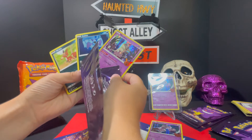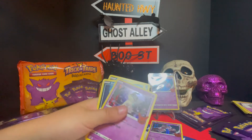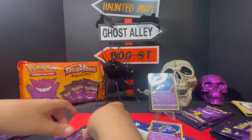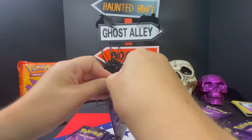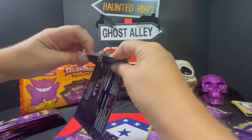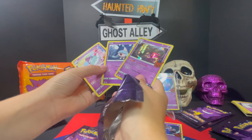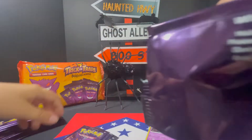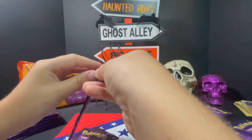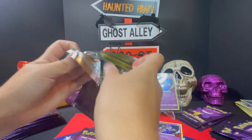Mimikyu and Zubat. Let's see what else Ryder can find in here. It's so hard to open some of these packs. Hatterene and Horsea. I'll be interested in seeing how many cards are in this actual set. It looks like we're getting a lot of repeats. But once again, if you're passing them out as party favors at a Halloween party, why not?